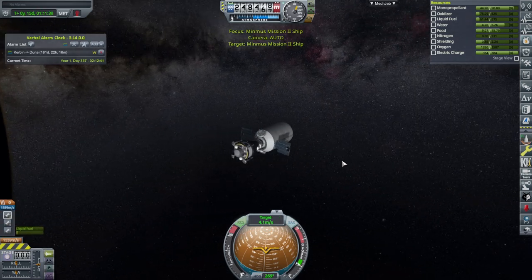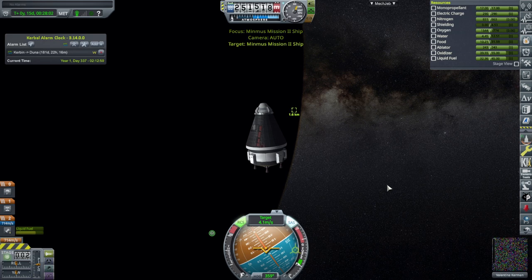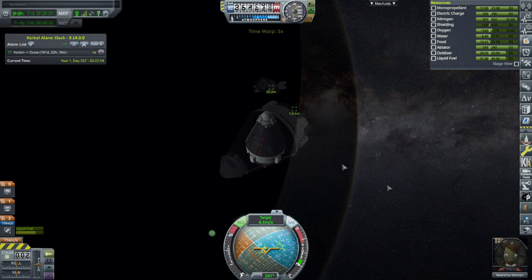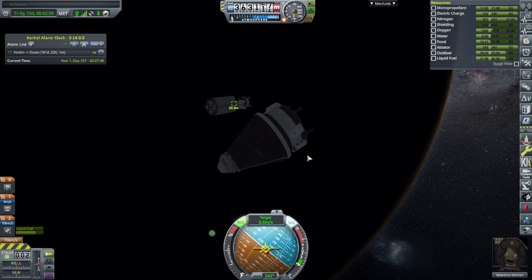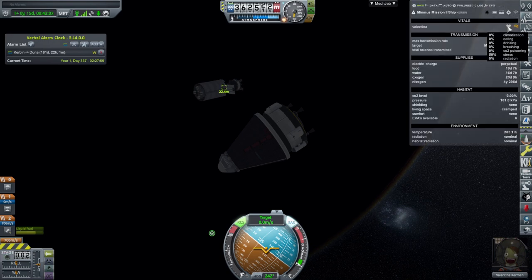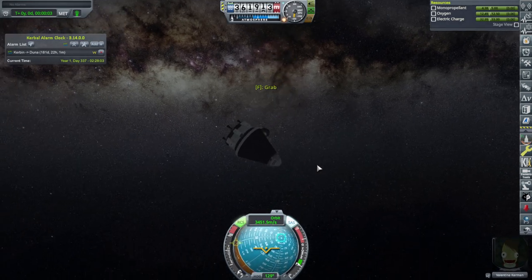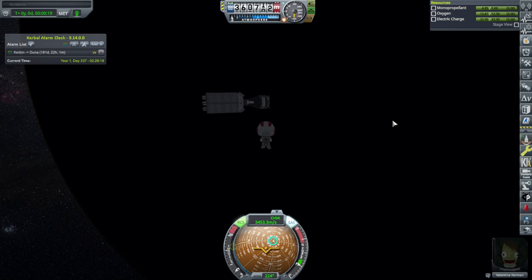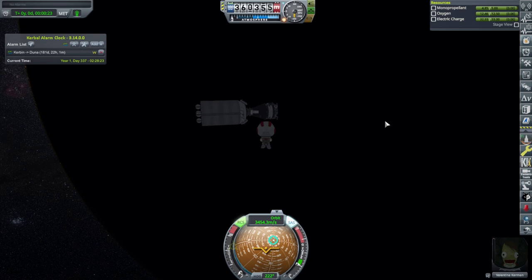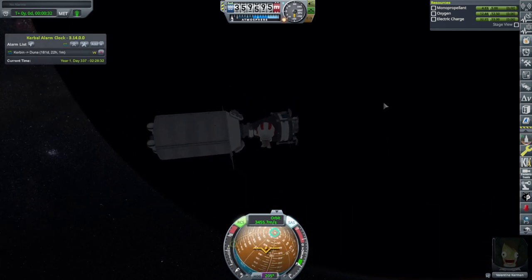We could probably solve that problem by just having Val EVA. We probably don't need to dock or anything. There's no sign of control here, so Val will have to rendezvous and try to get in, grab the stuff, and return herself at least — and hopefully have some green sandstone. How many EVAs can Val do here? We could probably depressurize and everything but we're not gonna be hanging out for so long that that's gonna matter.